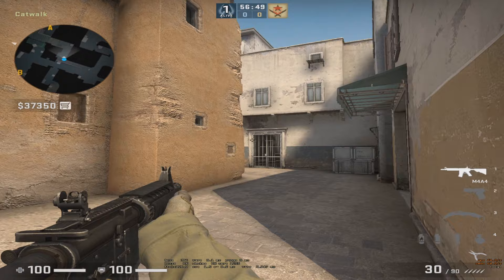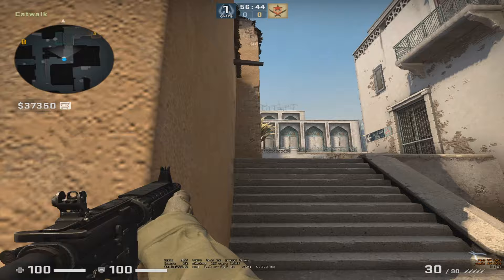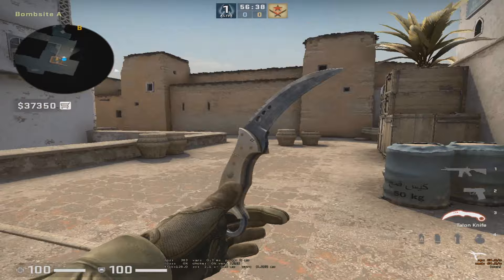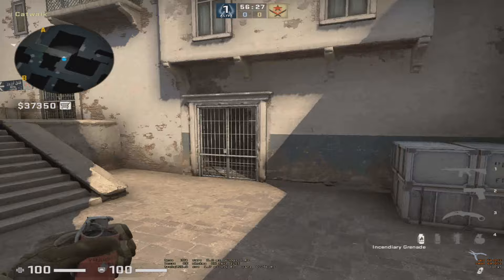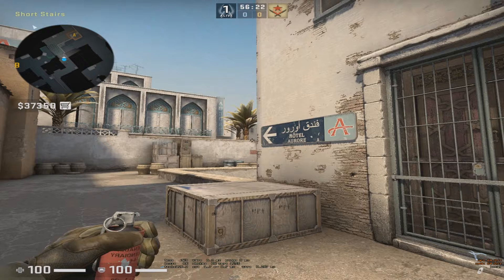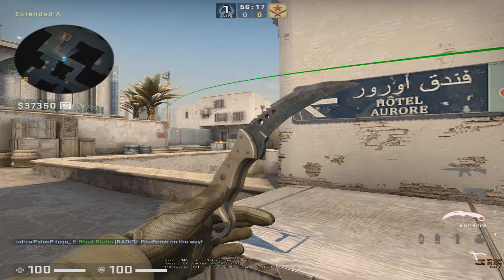You can make some noise if you want to, so the players — if they are close to short and they hear you — they will focus on you, letting your teammates on long or on CT play. Some utility you can throw when retaking the site from short: after you clear goose, you can come here and molly the middle side. You can also come here and flash above.